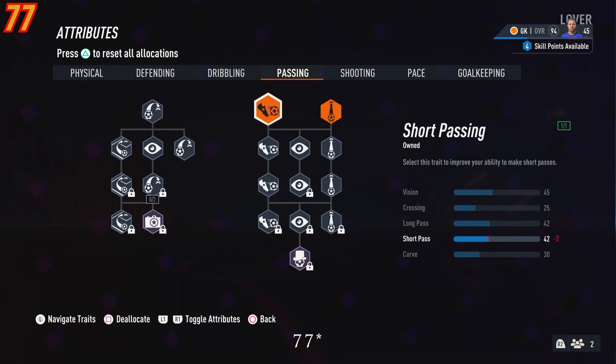You would have 78 skill points left if you were level 100, so as a result I would go for two curve traits which are on the left, two more short passing, and two more long passing as well.